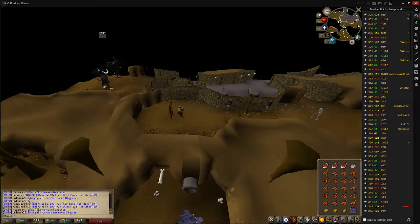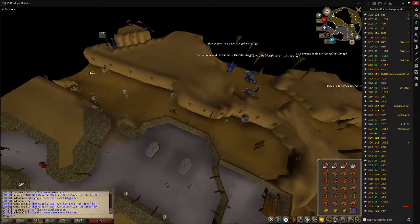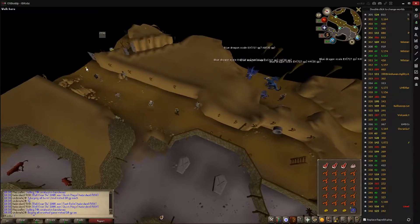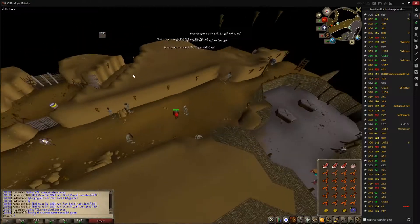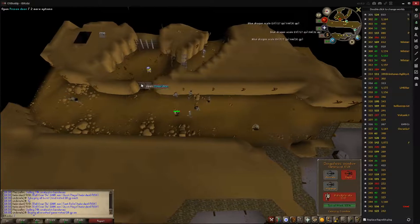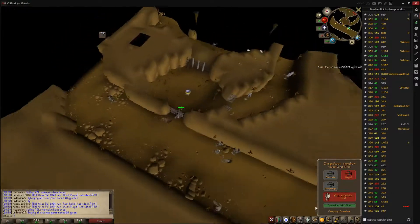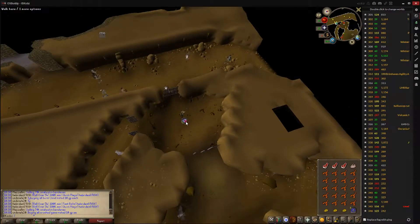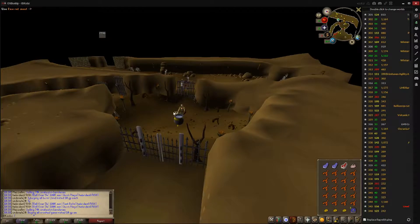You now want to walk north until you see the two suits of armour on the right hand side. So right here, if you are below combat level 55, they will try attacking you. Just go through this gate here, and then use each bit of meat on the cauldron so that they are all enchanted.